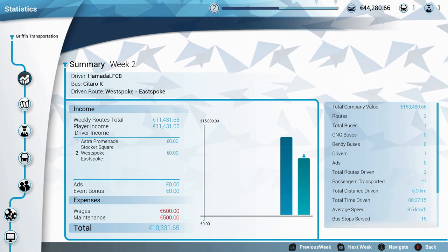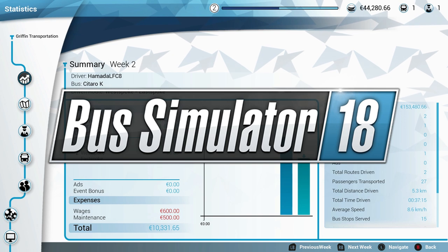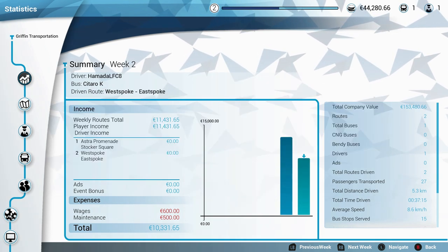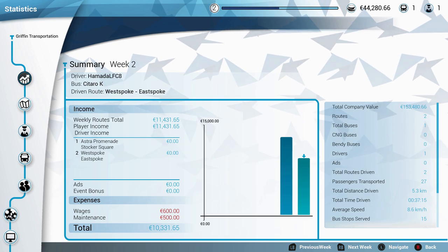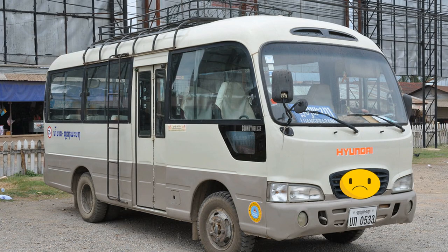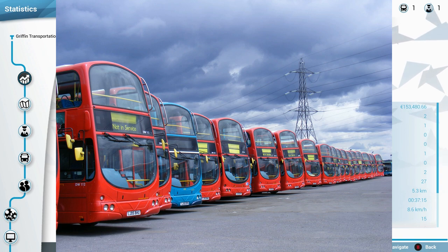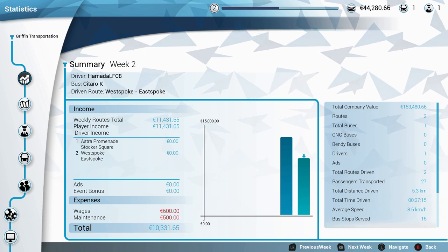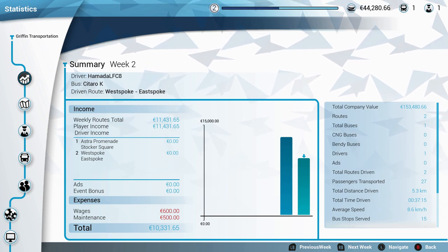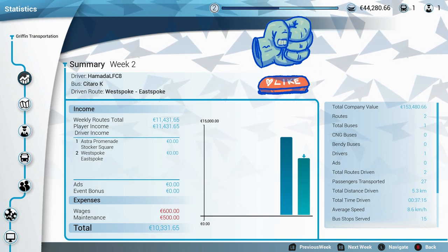Welcome back to another episode of Bus Simulator 18. In this episode we will try to figure out how to turn a tiny bus company with only one little bus in its fleet into a major bus organization with millions of buses on the road — okay, maybe not millions, but everyone starts small. Two to three buses would be all right in the beginning.